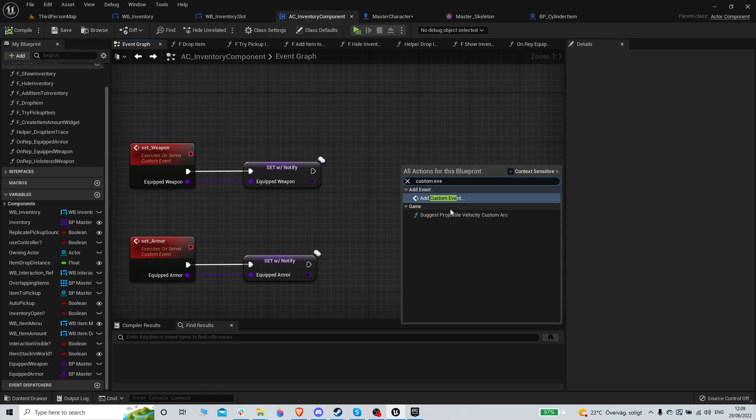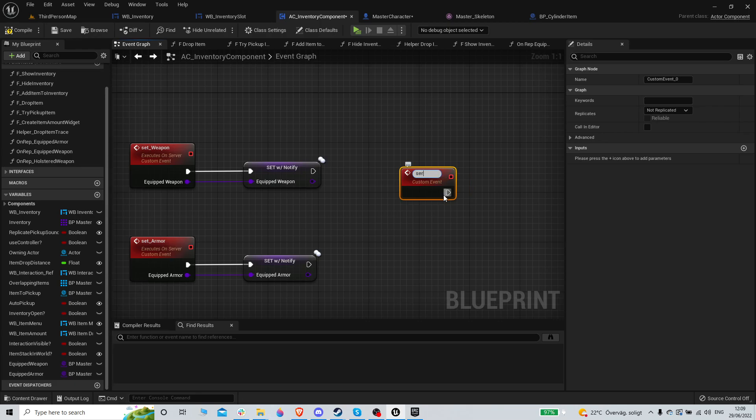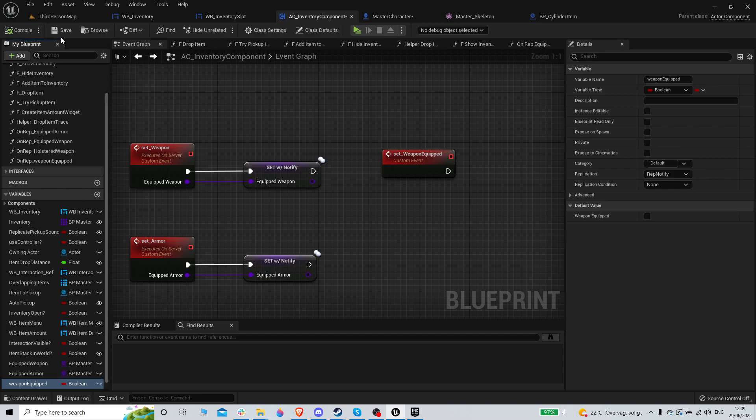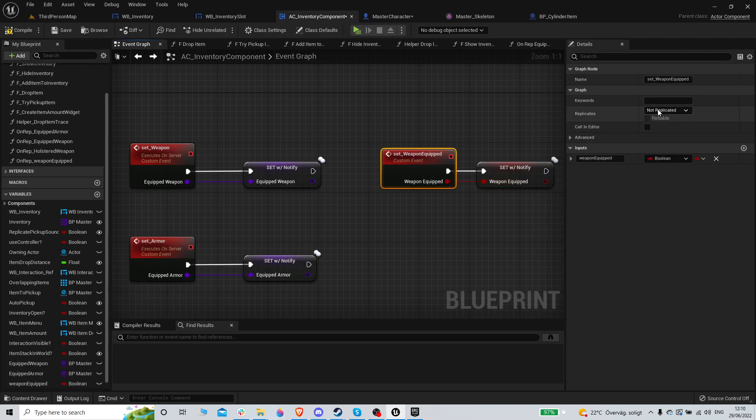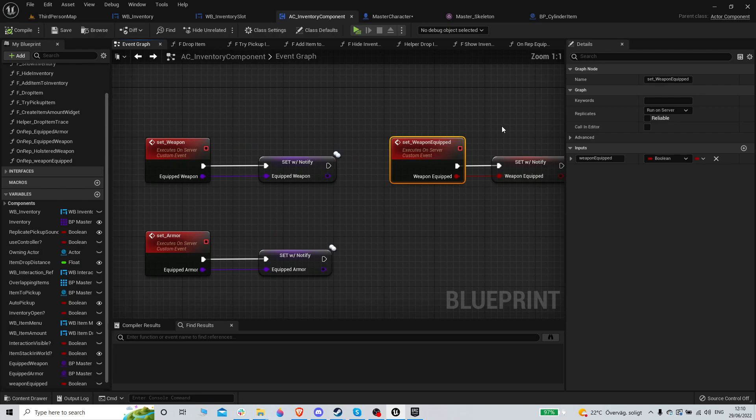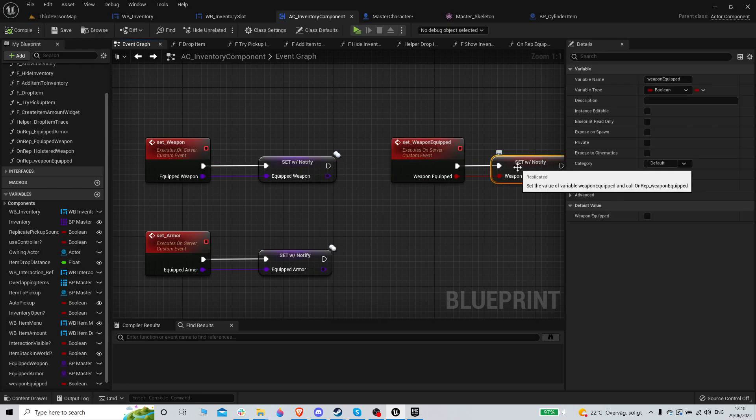Let's keep it simple and make another custom event — 'server equip weapon.' We'll set a boolean called 'weapon equipped' and make it a rep notify. Rep notifies only fire on the server so this needs to be a server event. I'll prefix it with 'server' and now this works.